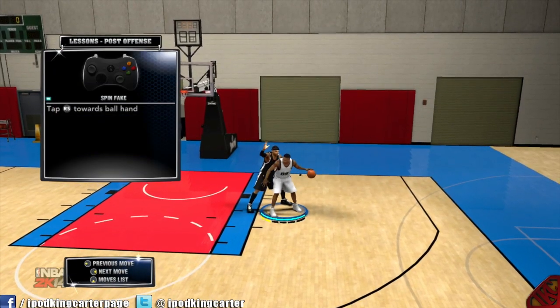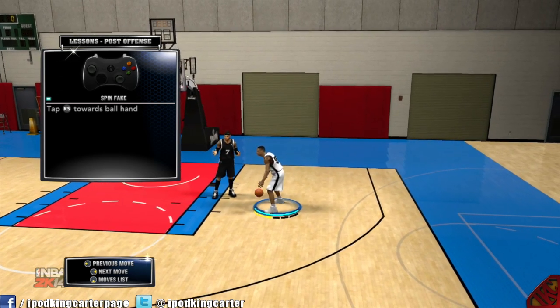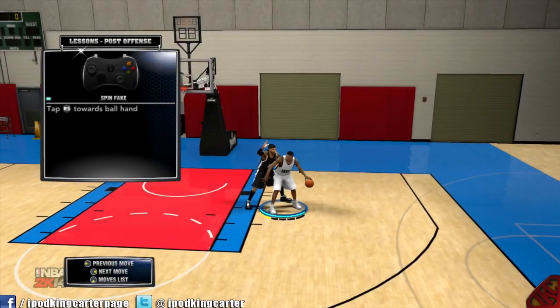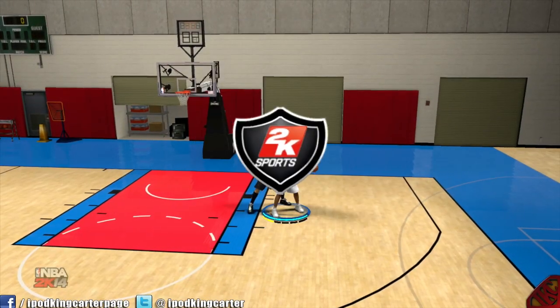The spin fake — this is crazy. All you do is tap the right stick towards the ball hand. He'll do a little fake spin. It's pretty good because it gets people off their feet.